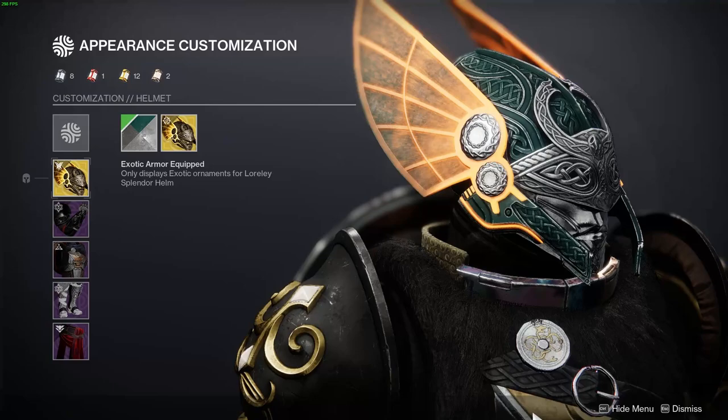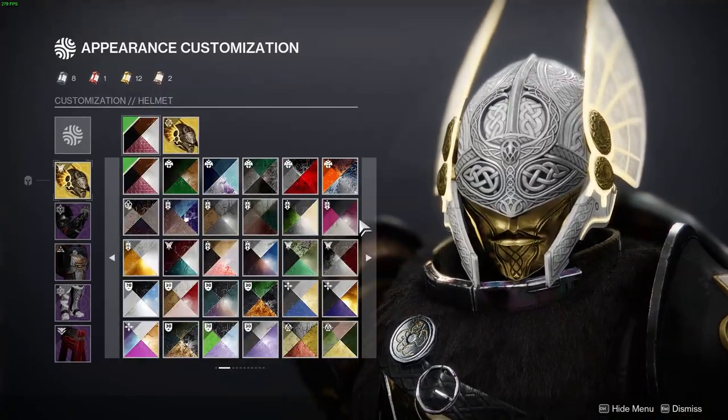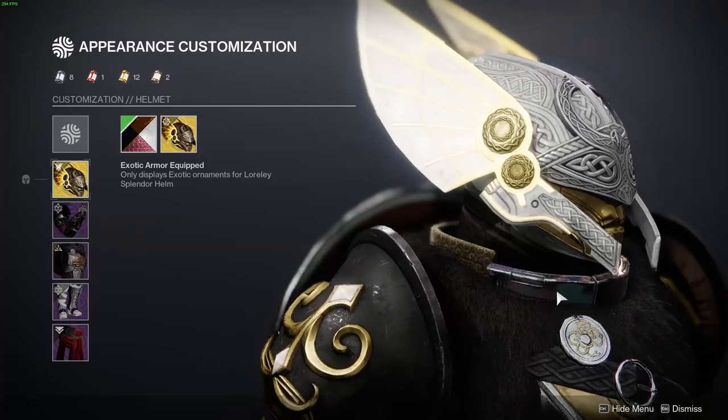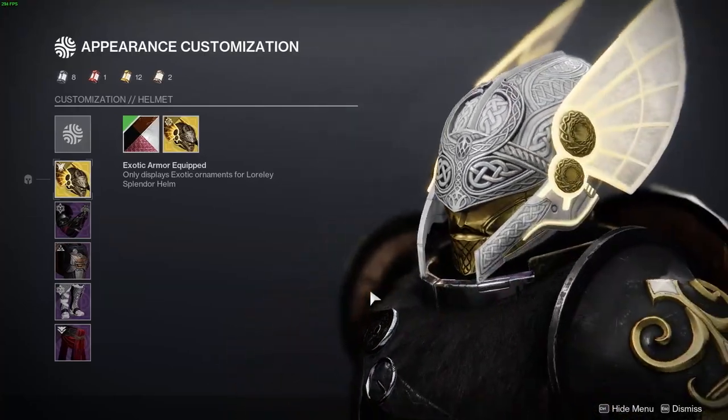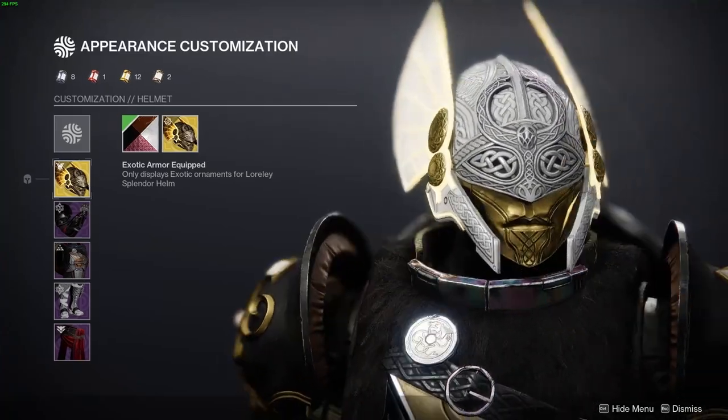Now if you're going for that Valkyrie vibe, try out Regal Daring because this really brings out the angelic nature of this helmet. Let me know what shaders you're using in the comments down below, but now let's go ahead and talk about my Titan and what I did with this helmet.